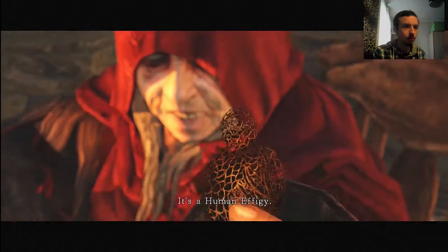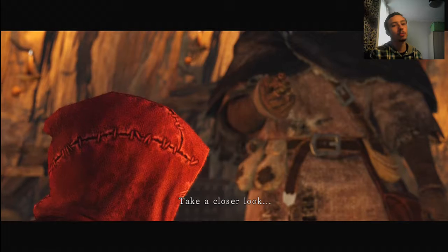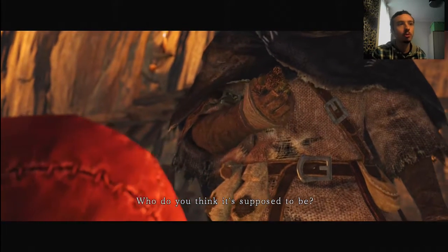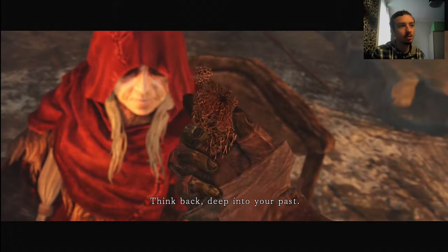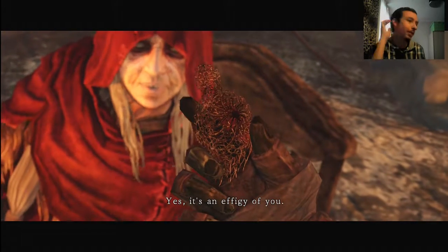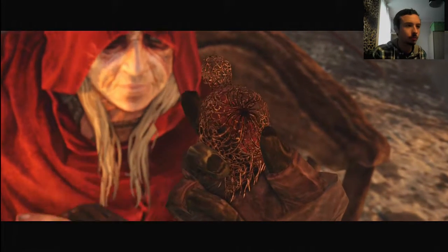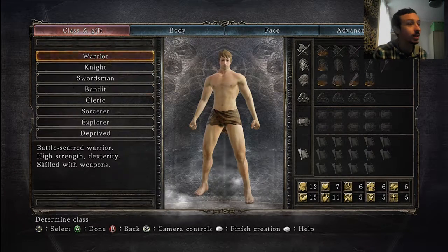It's a human effigy! It makes me laugh because they are so precious to you in this game — it literally just looks like it's grown out of a mushroom or something. I do like the design of the human effigy though — the sort of twist in the middle is like the dark sign. Pretty cool. This is the point where I'll get to check the starting classes.